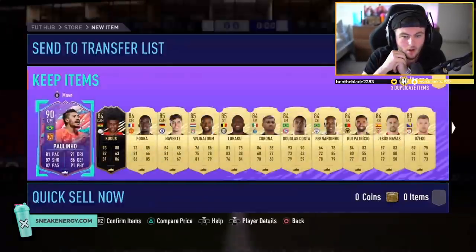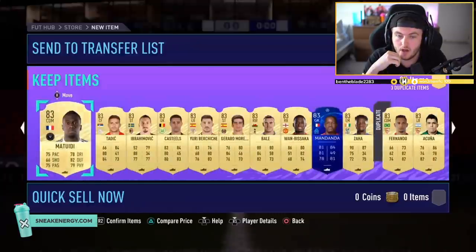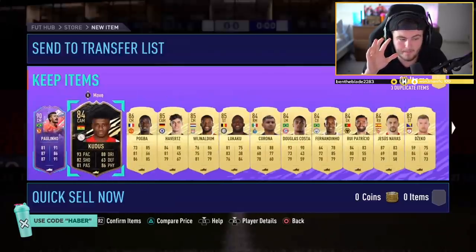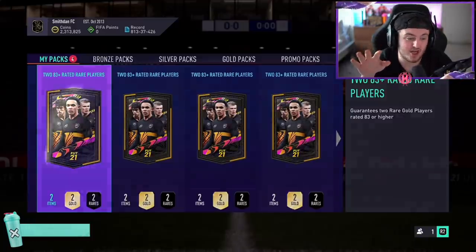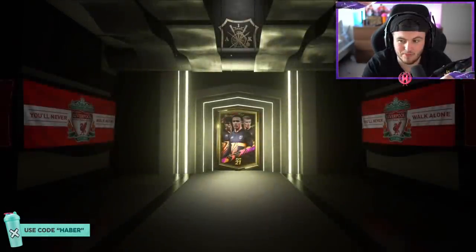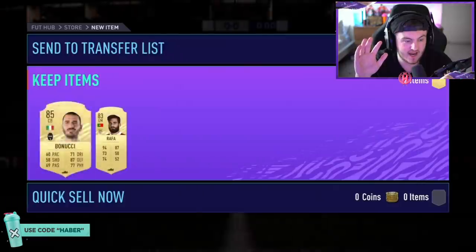What are we saying EA? An inform in there — Pogba as well — three dupes. For a fodder pack that is absolutely awful, but for a pack of cards you can actually use it's really good, so we'll take that. Another five now — maybe five is the magic number, maybe that's where the good pack luck comes from. Maybe ten was far too many.